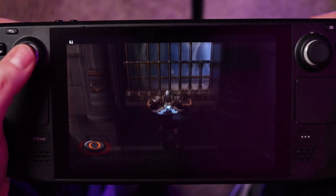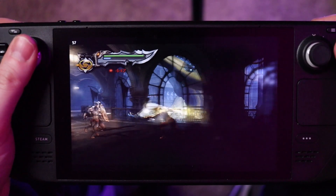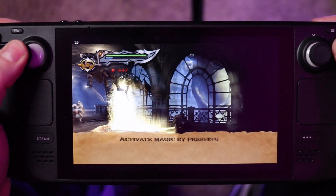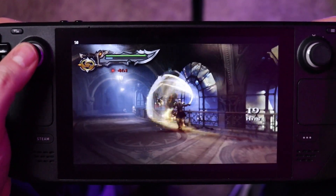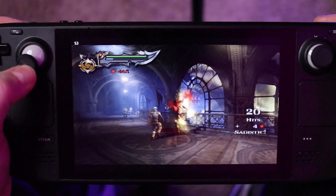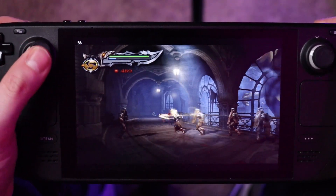God of War 2 might be one of those games where I need to do a deeper dive into settings online to get the best experience out of it. But it was hardly a deal breaker — I just had a blast controlling Kratos in yet another portable God of War experience. After originally playing it on the PSP, experiencing God of War 2 on the Steam Deck gave me that feeling of the first time I played Chains of Olympus, even if the screen back then wasn't nearly as brilliant as what we have on the Steam Deck.